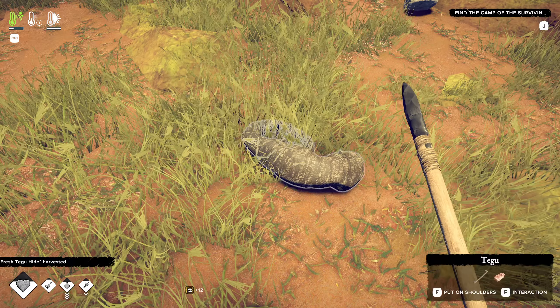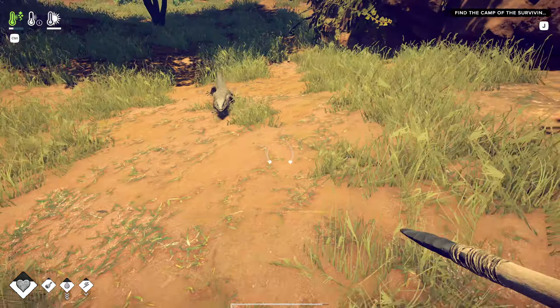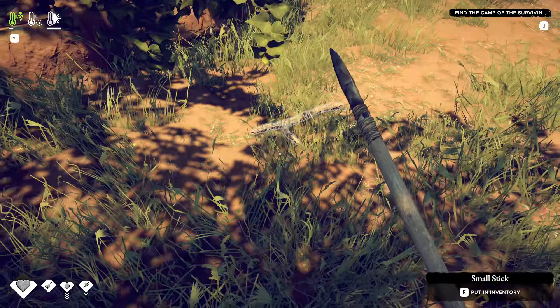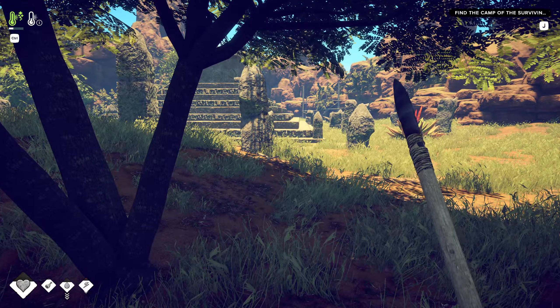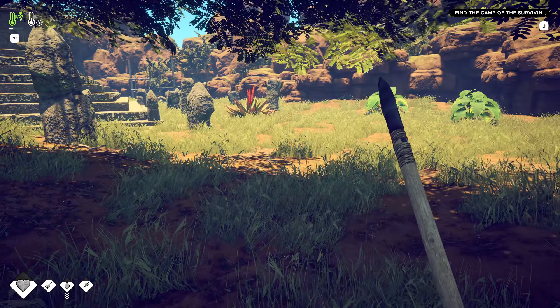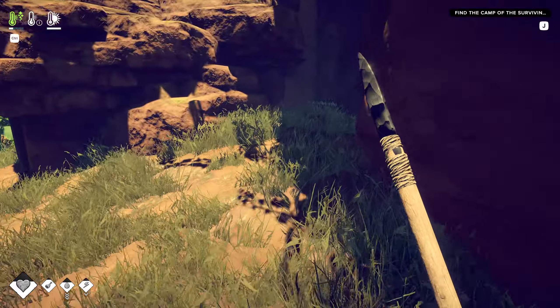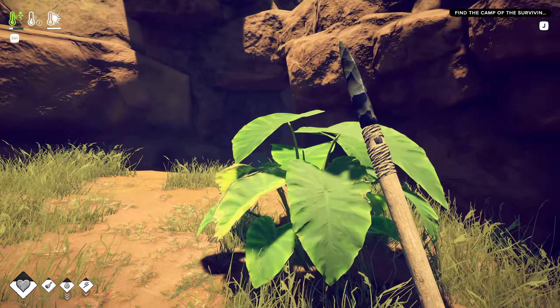I probably shouldn't be taking all the hides, but I have no idea how many I'm going to need. If I can use them for better clothing, that's definitely something I want — because dealing with the water loss is a real issue. Water goes down like 3.6 an hour and that's really bad. Nothing over here, and I forgot to bring my torch. Not great.